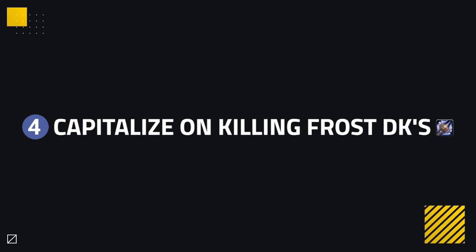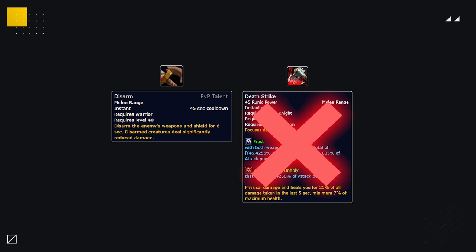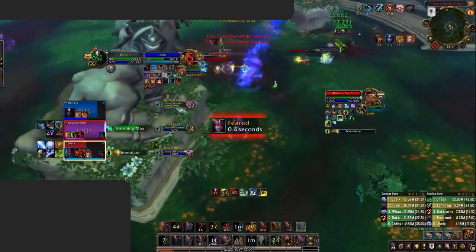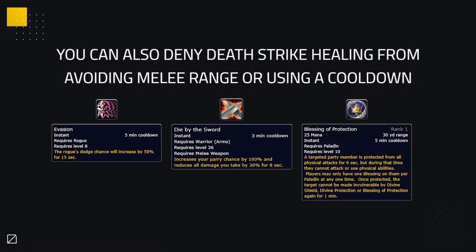The fourth way, which most teams can take advantage of, is to capitalize on killing Frost DKs. While Frost DKs can be difficult to take down passively, most comps can actually kill them — especially if they use defensive cooldowns like a Trinket or Anti-Magic Shell to peel for partners. Disarm is a Frost DK's nightmare, as it prevents them from using Deathstrike to heal through burst damage. Here, the Frost DK gets disarmed under heavy pressure, and despite Joel using a sloppy Trinket, the Windwalker and Destro Warlock take him down quickly with burst and good crowd control.